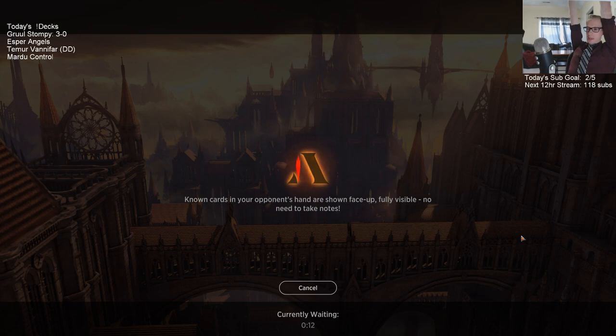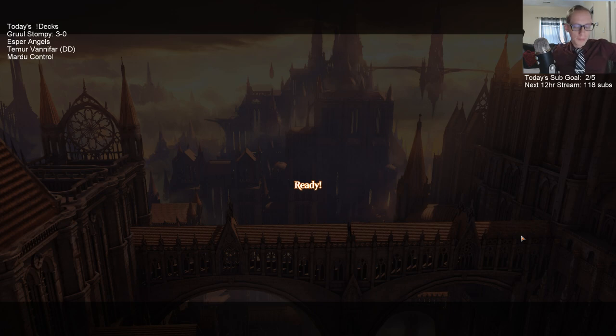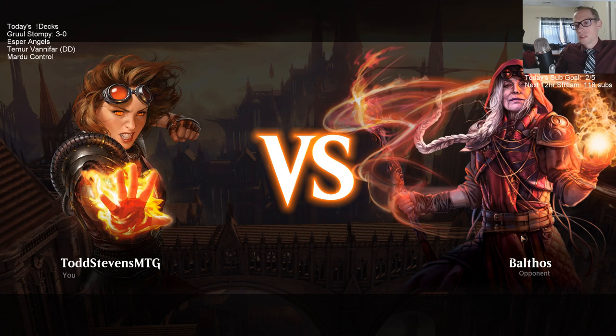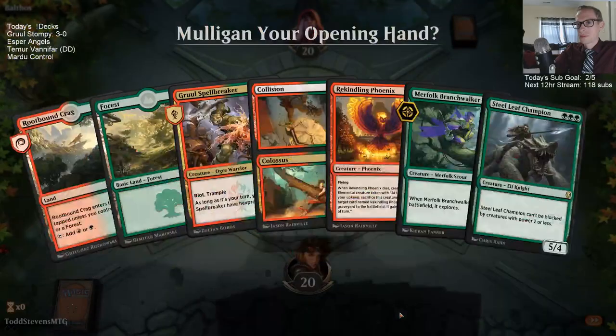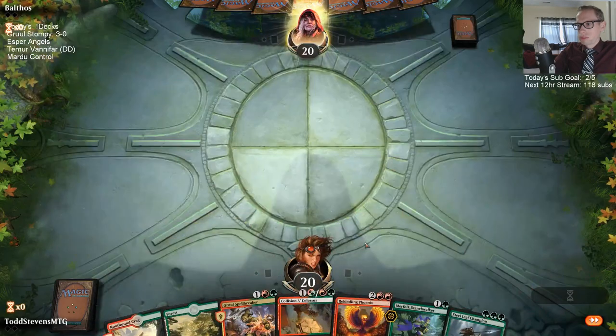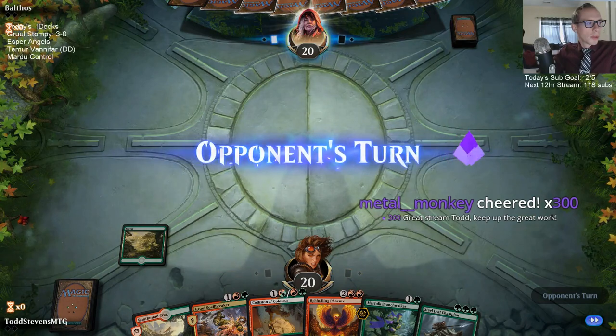Everybody wanted to kill the Phoenix so you could get it back — yeah, I wanted to kill the Phoenix too, but I felt like that was a little risky. If our opponent did have something, we were going down to where Tempest Djinn kills us — any future hit. If our opponent had another Enchaining Melody or a tap effect, we would have been dead. Landrop where are you? Branchwalker will help find it — we'll explore for it.